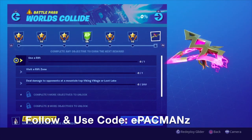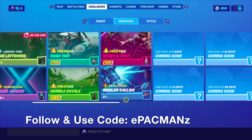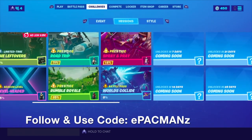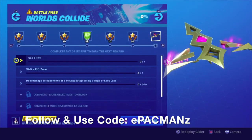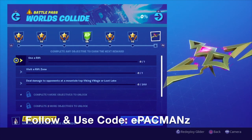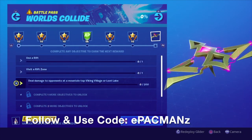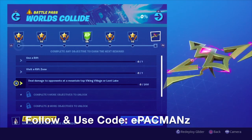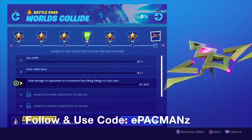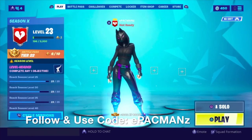Now, what we're here for — Worlds Collide, this is week 3. Although there are 4 of these missions, I've prestiged these other ones. Right now we are at week 3 Worlds Collide, so for the first 3 missions they don't seem too bad: it's use a rift, visit a rift zone, deal damage to opponents at a mountaintop viking village or loot lake. This doesn't look too difficult, I think we're going to go ahead and hit this right away.